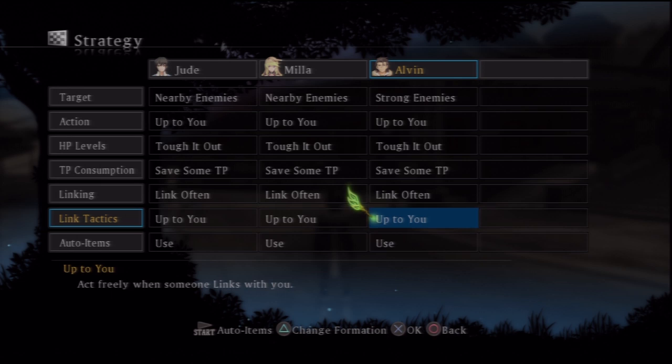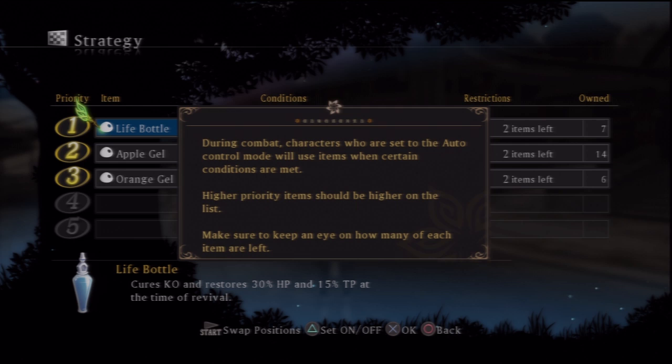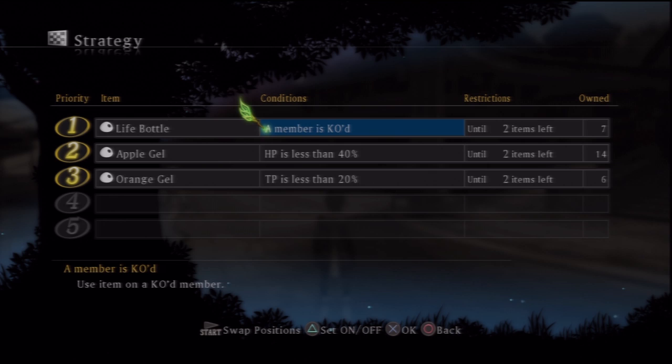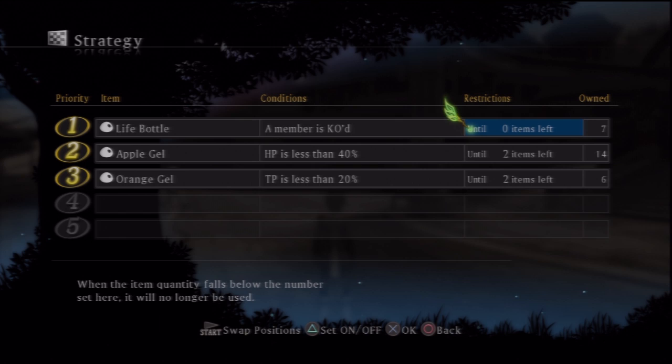Going down to the auto-item section — they're all set to use. I recommend just leaving it on because there are titles associated with this stuff so you can improve your auto-item usage. During combat, characters on auto-control will use items when certain conditions are met. Higher priority items should be set higher on the list. As you can see, whenever we have a dead party member, we will use a life bottle.